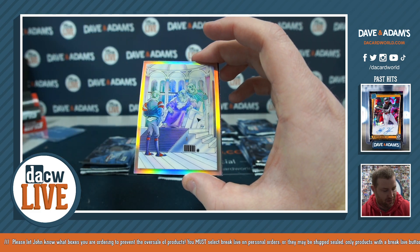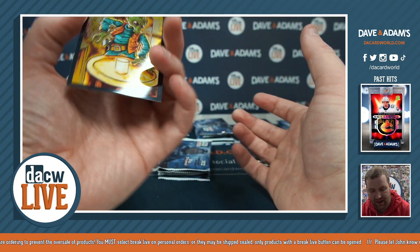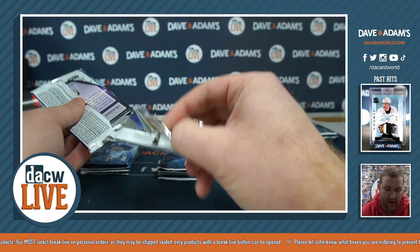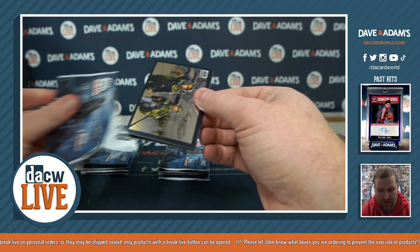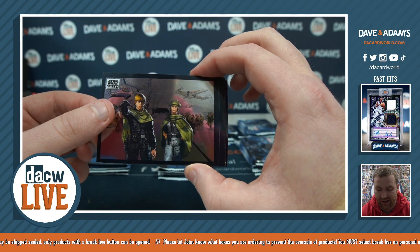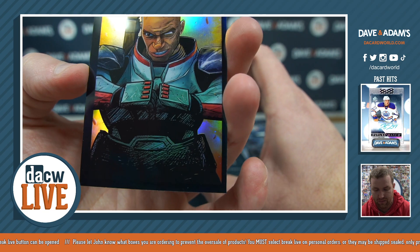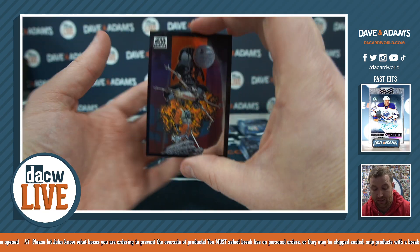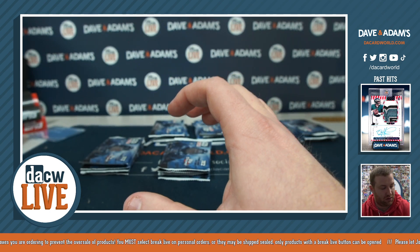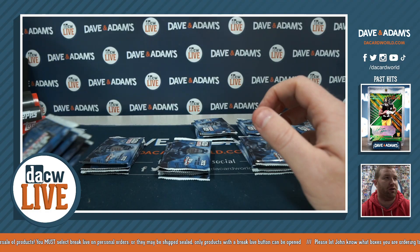That's a cool art card, here's a Trudgen — another Trudgen, wow, two in one pack — and a Greedo. We had an auto numbered to 50 and a parallel numbered to 75, that's for Francis D. Pack four for Francis: Princess and the Jedi, Boba Fett, there's a Wrecker. And here is one of my favorite cards in the set — The Shadow of the Dark Lord featuring Luke and Vader. Little spoiler: Vader's actually Luke's dad. That's Francis's first spot.